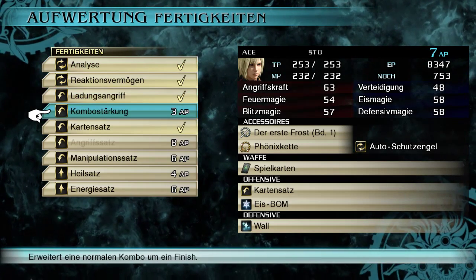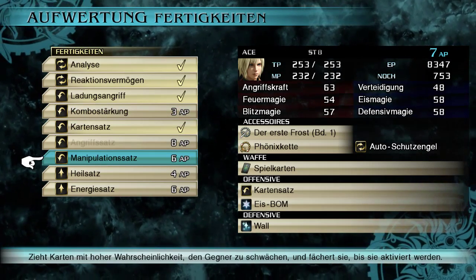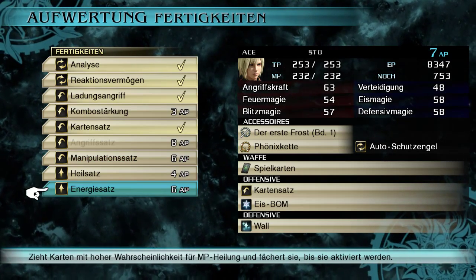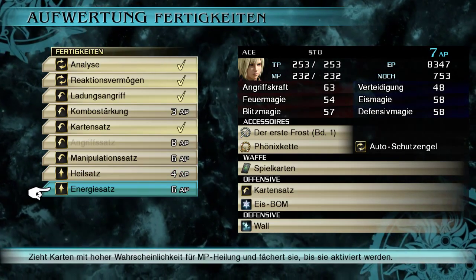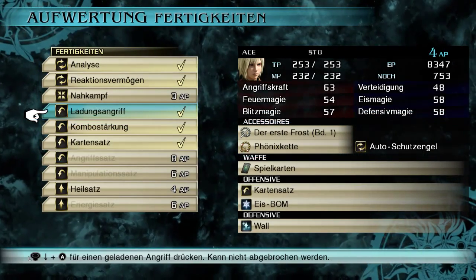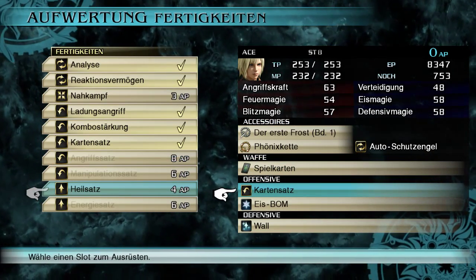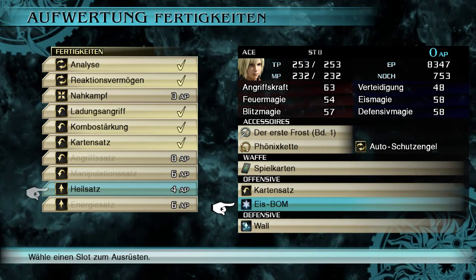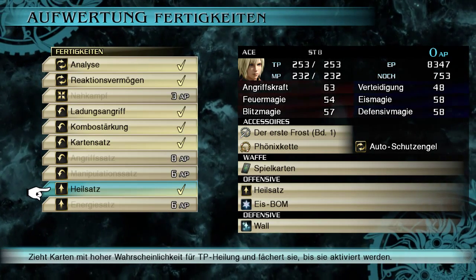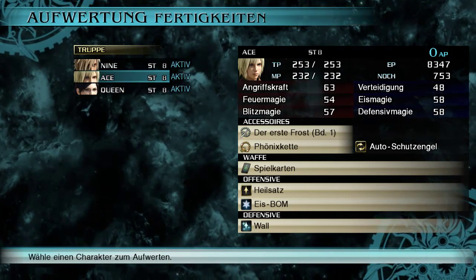Bei Ace: Kombostärkung erweitert die normale Kombo um einen Finisher — wäre nicht schlecht bei ihm, weil er nicht so einen starken Angriff hat bislang. Manipulationssatz zieht Karten mit hoher Wahrscheinlichkeit, um den Gegner zu schwächen, und fächert sie bis sie aktiviert werden. Ich mache erstmal die Kombostärkung — das ist das, was ich am ehesten verstehe. Den Heilsatz können wir uns auch noch leisten. Oder kann ich nur eine Sache immer wählen? Habe ich trotzdem noch einen Offensivangriff, oder ist da jetzt nur das Heilen drin? Werden wir sehen — wir testen es einfach mal aus.